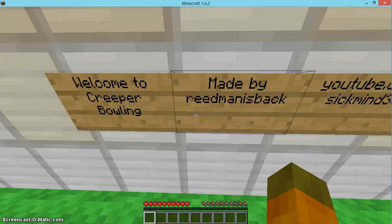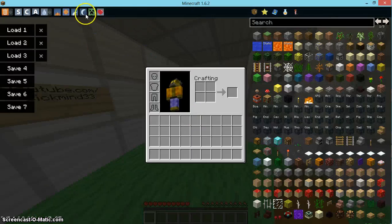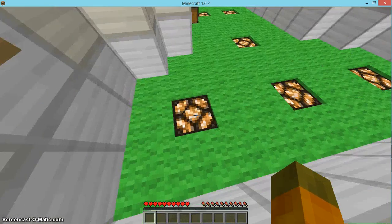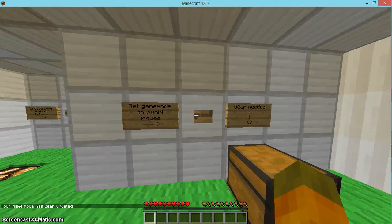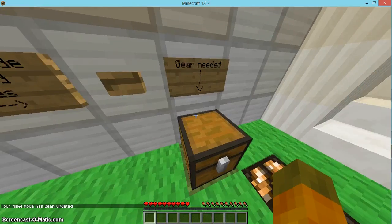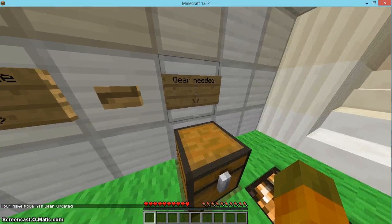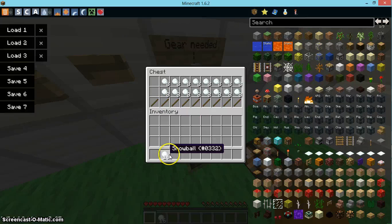Anyway, so I have creeper bowling. Never read the map — you do that. I think that would be easy. There's just a teleport everyone button. Set game mode to avoid issues. I have to turn off the block output; I don't think I did that. I don't really need to — you only need simple stuff. I'll explain how this goes.